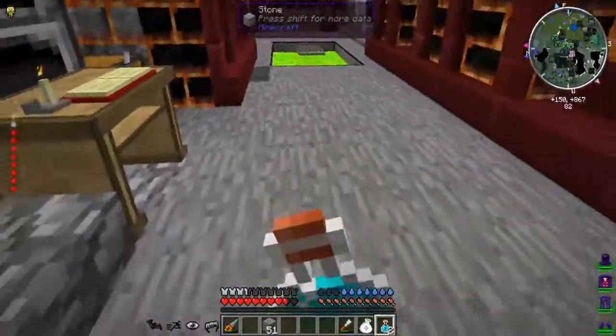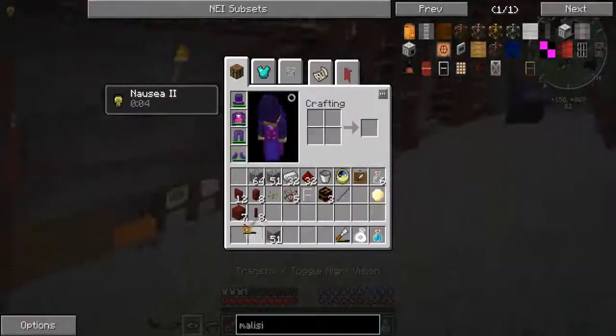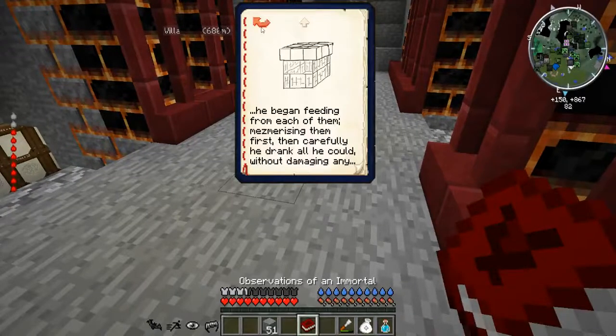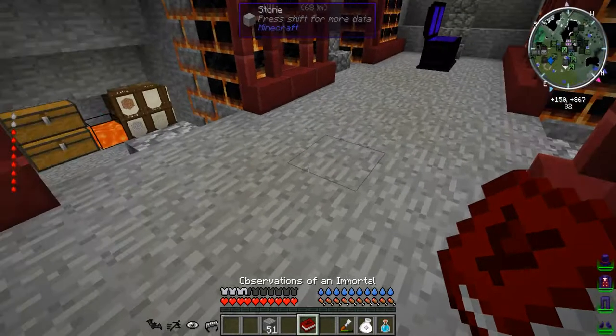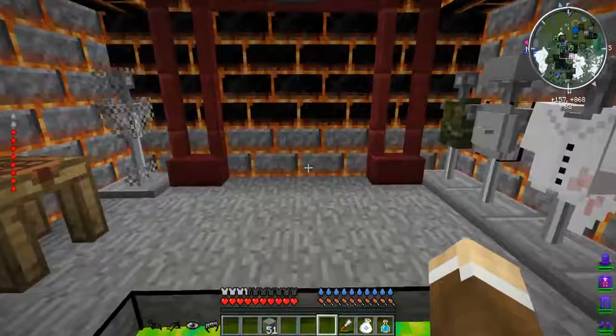I found out what that upgrade does - that upgrade makes it so that our Mesmerize ability also makes them follow us, which is important. I accidentally put the page in off camera but we'll read it here: 'The weak-minded would now not only let him drink his fill but would also follow like faithful hounds. Horror of all horrors, he lured five of them to a specially prepared iron cage, chopped with wood and with a gap in the front, he sealed them inside and fed on them until they were empty.' So you have to make a bar cage like this. That's going to take a lot of setup, so we're not going to be able to do that today.